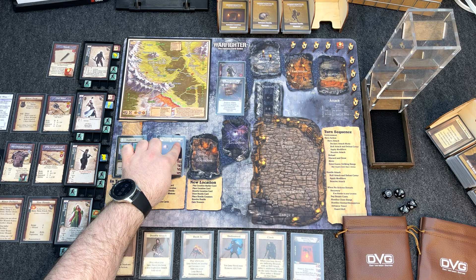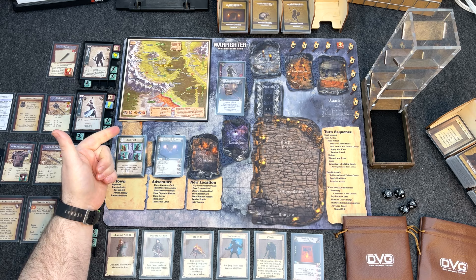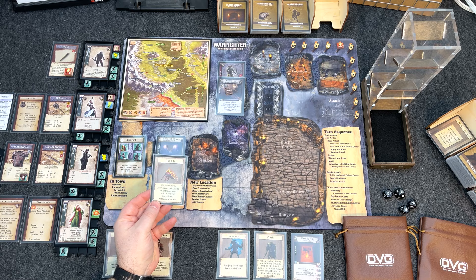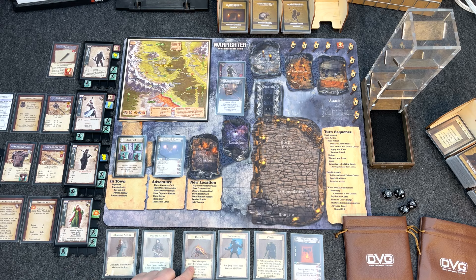To enter the dungeon you look at the cost to enter in the top right, check your heroes' movement values, then discard action cards to cover any movement cost you can't cover. Eleanor the wizard has zero movement, meaning it costs one card for her to move in. I do have Rush In which adds three to movement value, but let's save it for the Warming Fire location. So for now we'll use the Clash card to move Eleanor into the Danbrook Crypts.